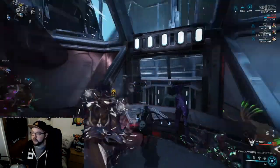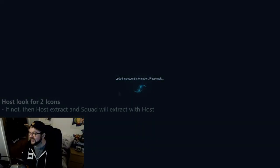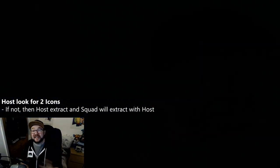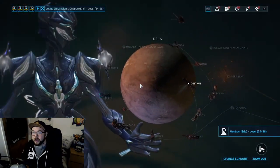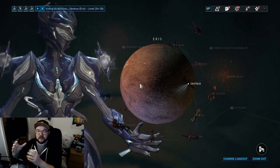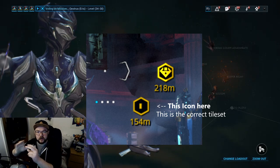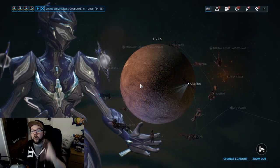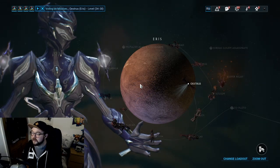As soon as we spawn in, we're looking for two icons. This right here is only one icon — we are on the wrong tile set. I'm glad I got this on camera. So the host wants to abort right now, and we're going to bring the entire team back out. You might have to do this one, two, three times. Hit repeat mission and go back in. There are two tile sets: one only has the objective marker; the correct one has a black hexagon-style icon — when you see that, you're on the correct tile set.